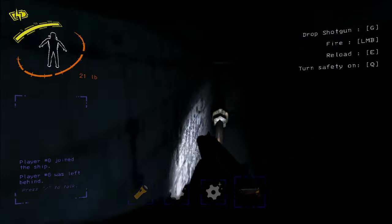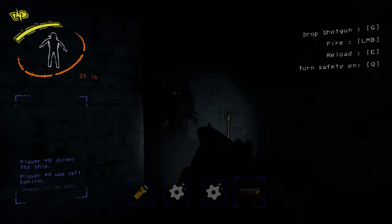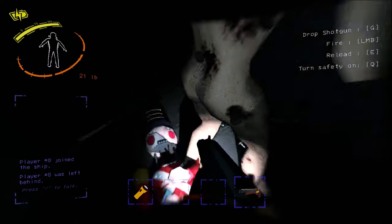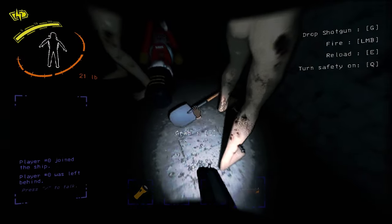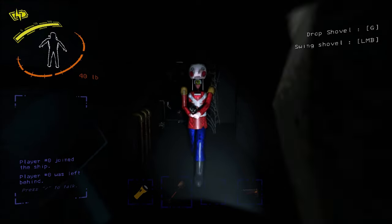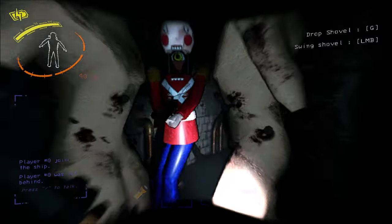One person can definitely grab the shotgun, and everyone can share it — no need for everyone to fight over it. The shotgun is a pretty cool and powerful weapon, but as you saw, it can't kill every single enemy. Some enemies just can't be killed in general, unfortunately. But it's a neat weapon to have, and it can kill other enemies that you'd normally have trouble killing.